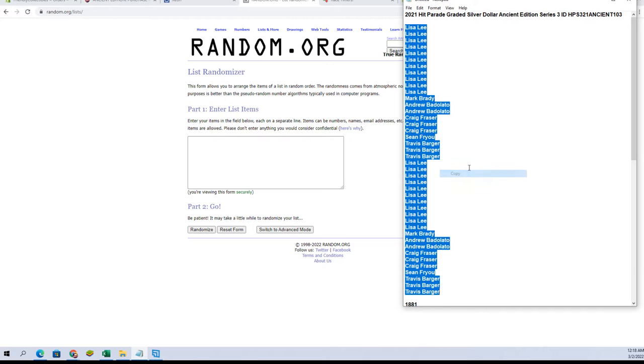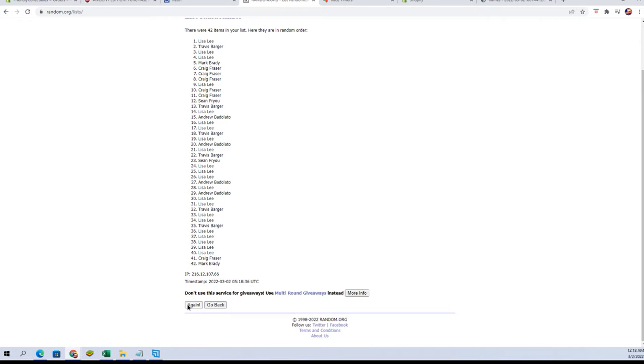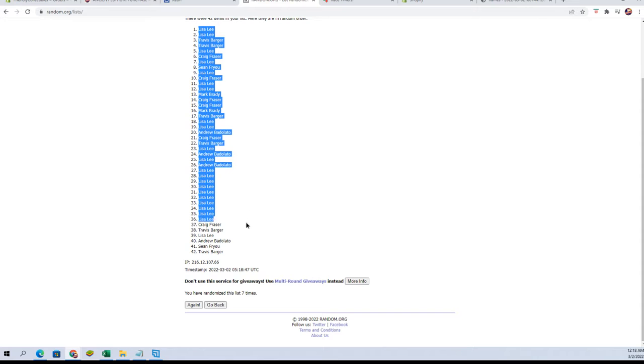To Travis B. Make sure you guys hop in that three-banger over there, the All-American. Let's do that next. Let's get Donruss Basketball going too. Maybe some golf. All right, Lisa to Travis B.